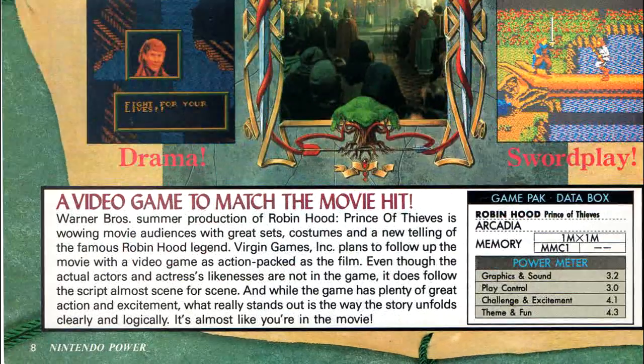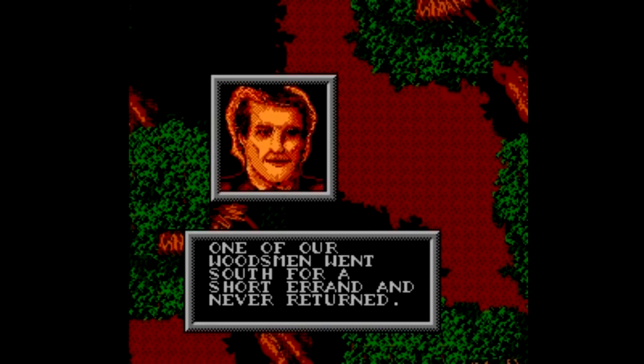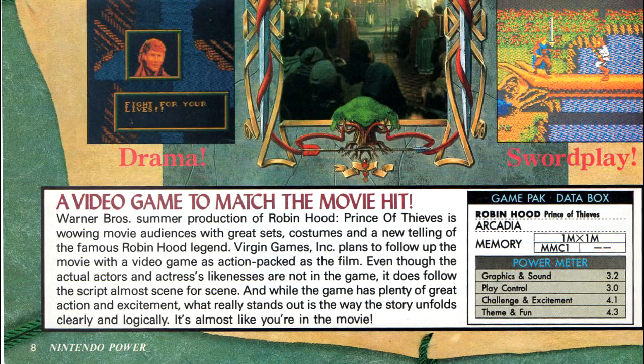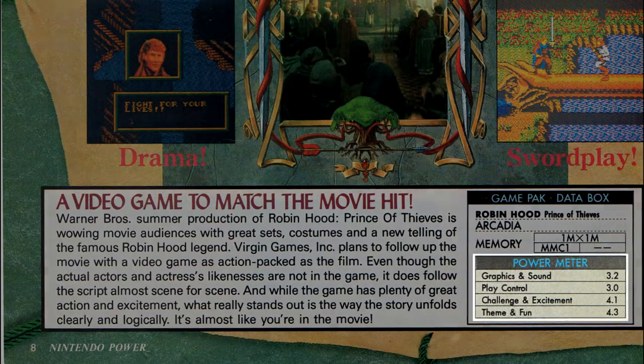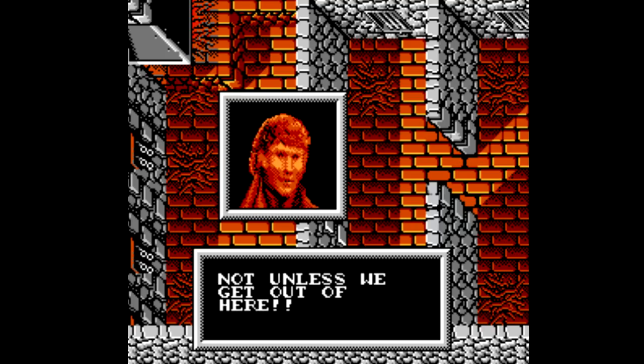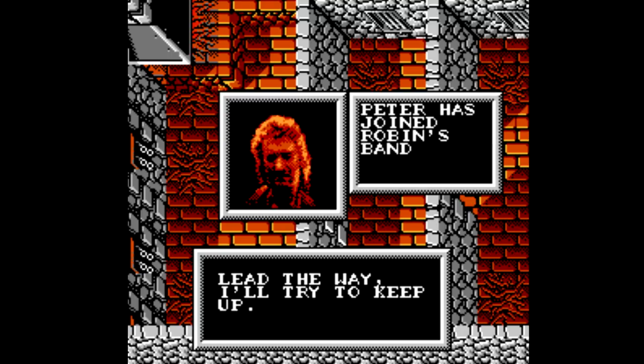Nintendo Power even said what really stands out is the way the story unfolds clearly and logically — it's almost like you're in the movie. Maybe back then since you were forced to use your imagination, but certainly not now. Nintendo Power gave the actual gameplay an average rating of 3 out of 5. And sure enough, you're following the story of the movie practically scene for scene — you're kind of locked into that structure from the get-go.